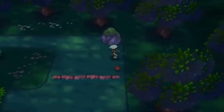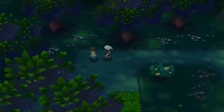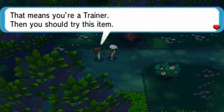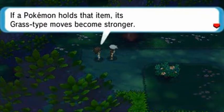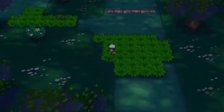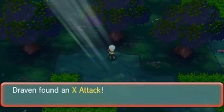We found ourselves another Great Ball. Off-screen I'll be capturing some Pokémon and stocking up — you might see some of my Pokémon levels go up. I talked to a girl who gave me the Miracle Seed, which many of you already know powers up Grass-type Pokémon. I got the right Pokémon for this. And here we have an X Attack too.